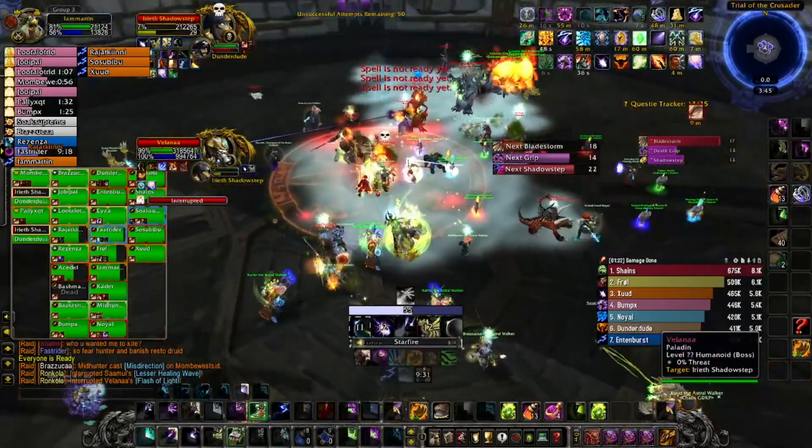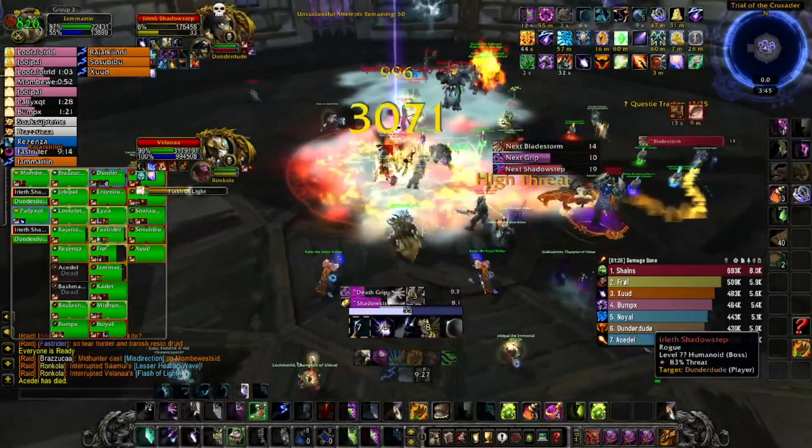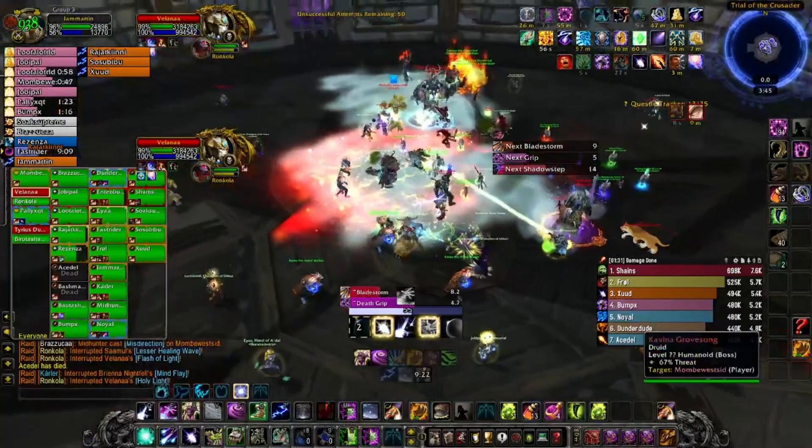An example of a strong CC rotation which I use on my raids: Polymorph one of them, and after Polymorph, use Cyclone from a Druid, then again Polymorph and Cyclone — you can do that continuously. Dispels, both friendly and hostile, are absolutely crucial to killing this boss.